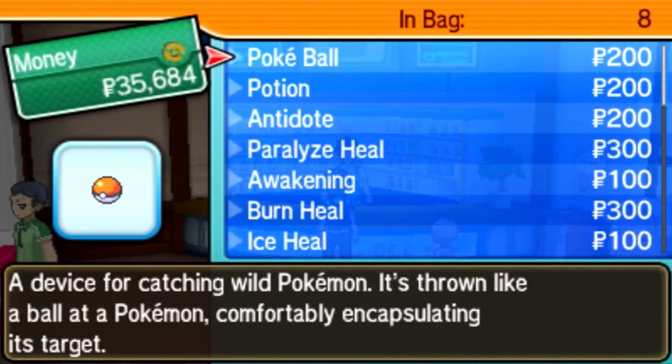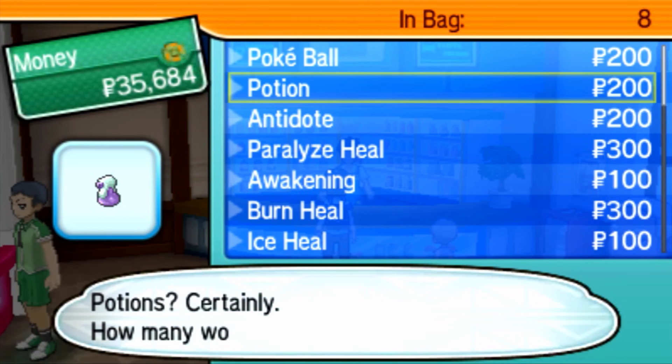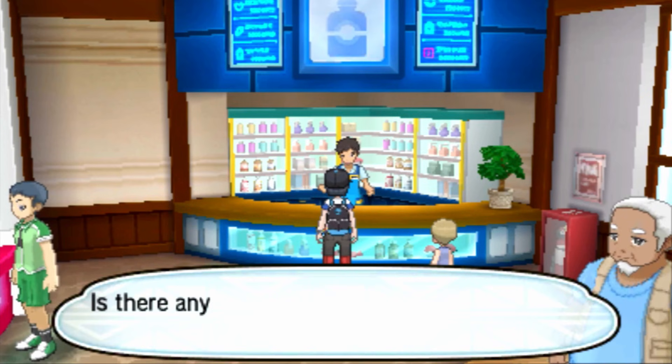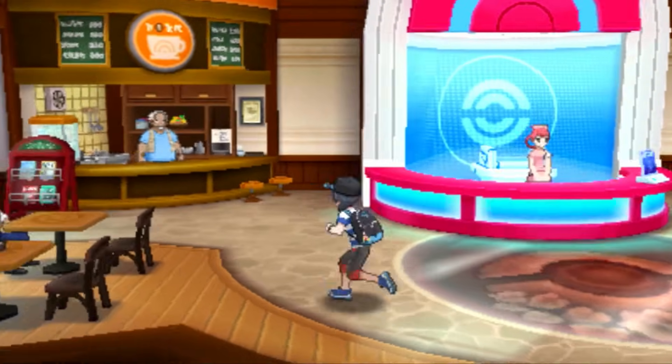I wonder if we can get any great balls yet, because I am going to be going against some better Pokemon later on. No great balls, but I have quite a lot of money. So let's just go and buy a potion, and then let's go buy a Pokeball as well, just to stock up a little bit while I'm here. But what I really care about is the cafe — what do the different drinks do?